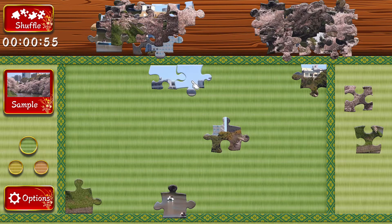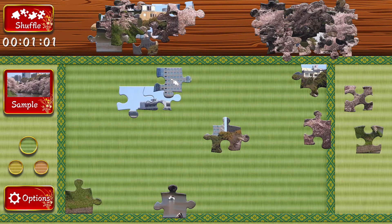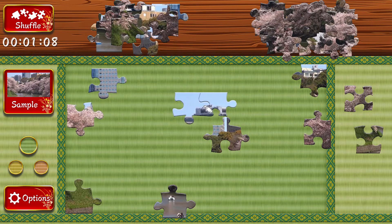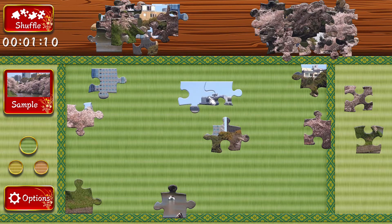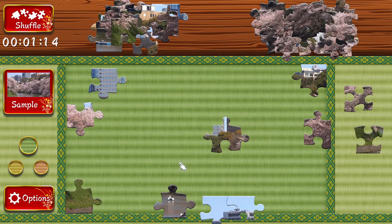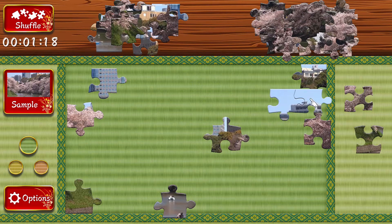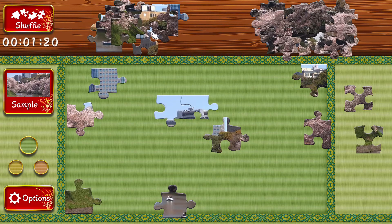You can also connect pieces together without knowing exactly where they go. If two pieces are ever connected together, they cannot be moved off the board. You cannot move them up top or to the side — they have to stay in the board area if they are connected to anything.